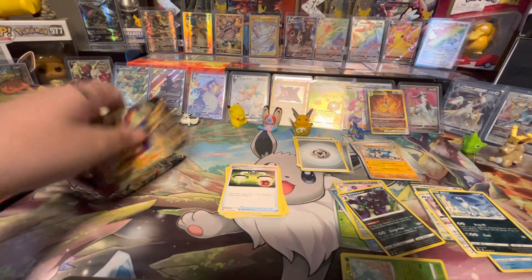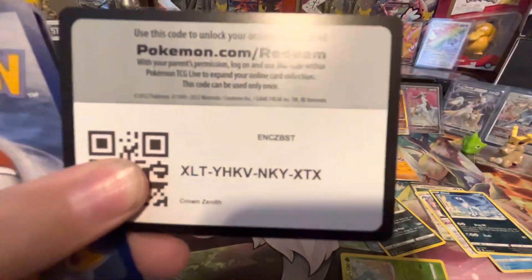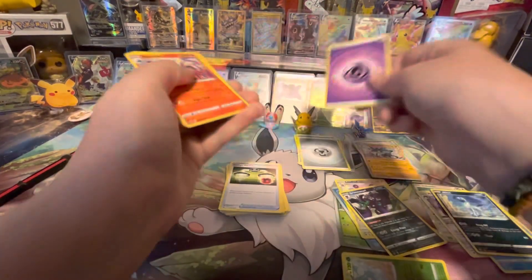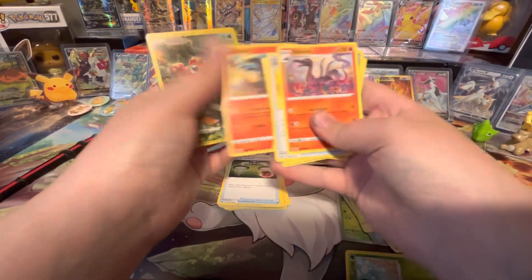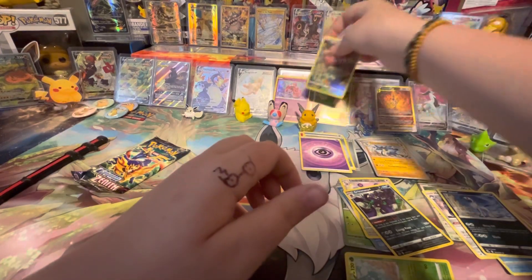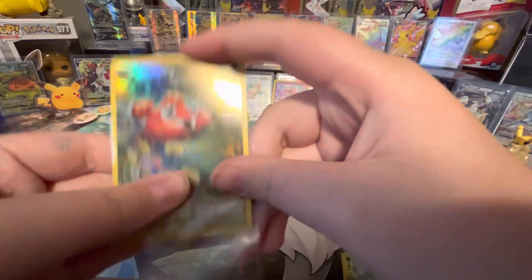Okay next we got another Crown Zenith pack. Can't believe we pulled a second gold card — let's see if we can pull another one, wouldn't that be crazy? We got Psychic Energy, Salazzle, Ultra Ball, Digging Duo, Wooloo, Skrelp, Grubbin, Energy Search, Sandalit, Paris, Galarian Gallery, and a Tapu Lele Hollow. Sorry Paris, I forgot to give you a sleeve!